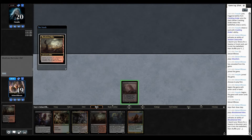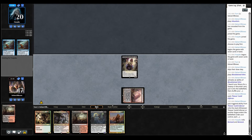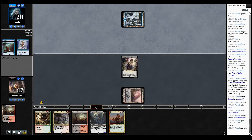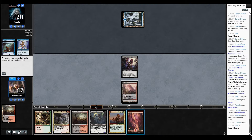This hand is pretty good — two lands, have a good turn one play. We have the entire curve there, assuming we draw lands. We'll see if that happens. Serum Visions. We did mill two Remands, which is pretty hilarious — kind of happy to see that. We've got our third land, that's good news.